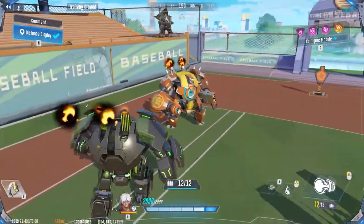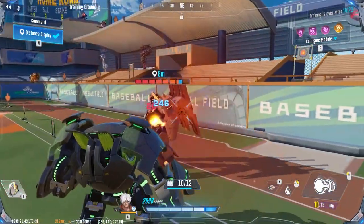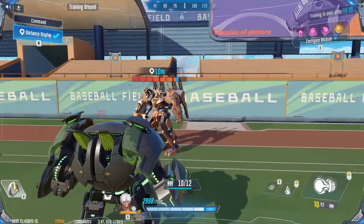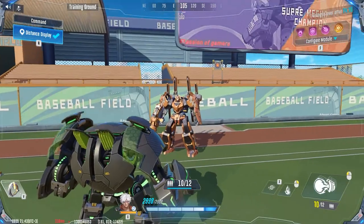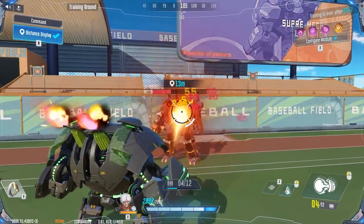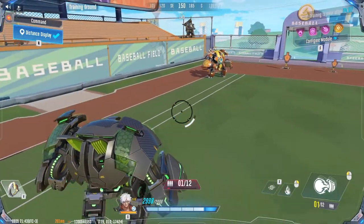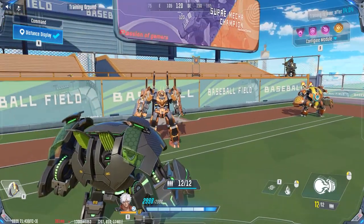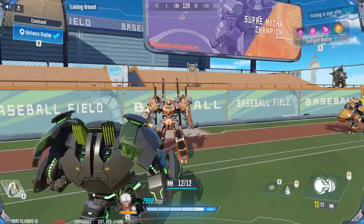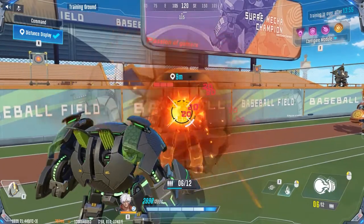It will get you a fast kill. Basically, if you shoot the normal primary weapon and also press short clicks on the secondary fire, you can use them both at the same time and do a lot of damage. On mobile it will be a bit tricky when you need to press two fingers at the same time, but on PC it's very easy to do.